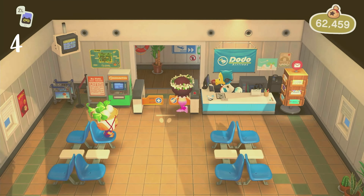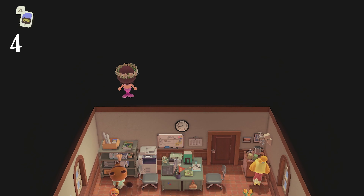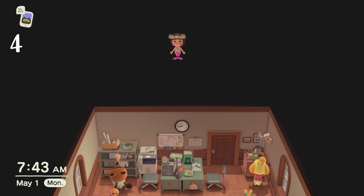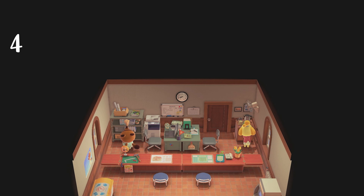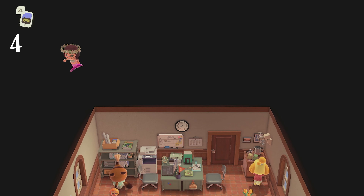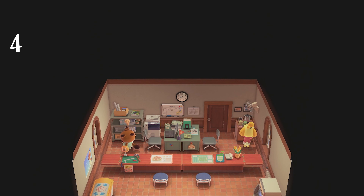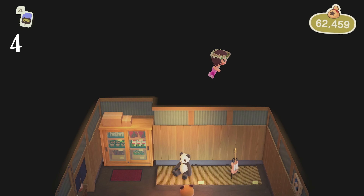Something else that I think is cool is that you can walk behind the airport. You can disable collision, so you can walk behind the desk, including at Resident Services and also at The Roost. You can also walk above the building, which is kind of creepy but also kind of cool — it makes you go uphill like you're going up some invisible stairs. That includes at Nook's and Able Sisters as well.